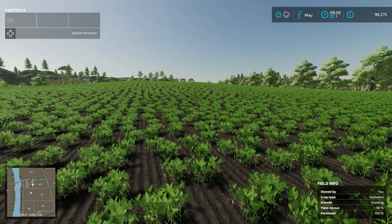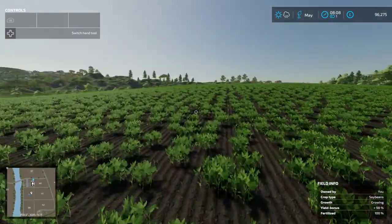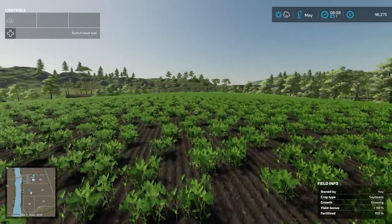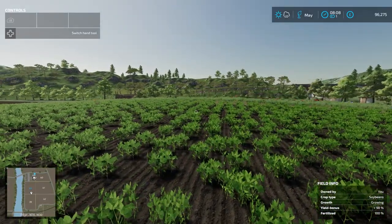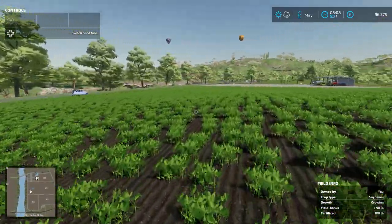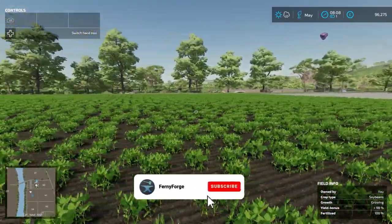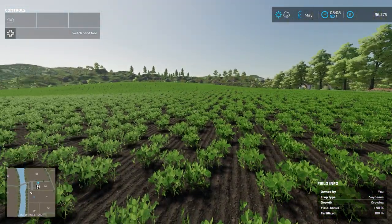And there you have it virtual farmers — our fields are now a symphony of readiness. Thanks to some meticulous ploughing, rock picking, liming, fertilising, seeding, a second round of fertilising and finally rolling the fields for that perfect touch. It's been a busy day here on Fernyforge and our farm is now prepped and primed for the next stages of our agricultural journey. Huge thanks to all of you who joined in for this farming marathon — your support keeps the tractors rolling. As the sun sets on our fields I'm excited for what's next. Join me in the next episodes as we dive into the next phase of our virtual farming adventure. If you did enjoy today's episode, don't forget to hit that like button, share your thoughts in the comments, and if you haven't already, subscribe and ring the bell so you never miss a moment on Fernyforge. Until then, happy farming and I'll catch you in the next one.